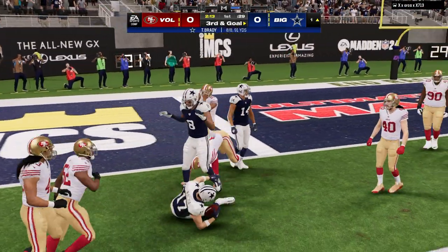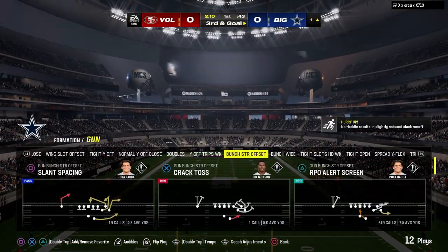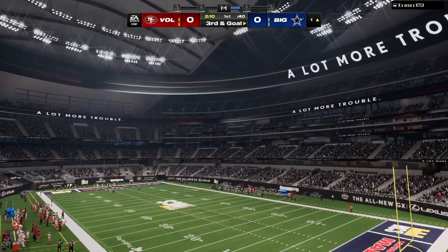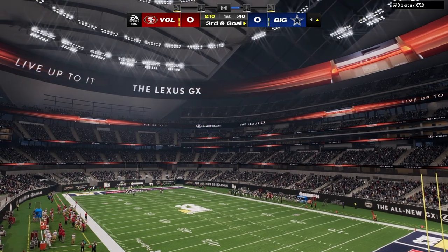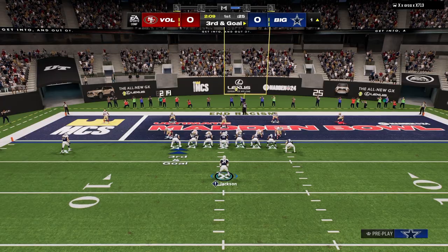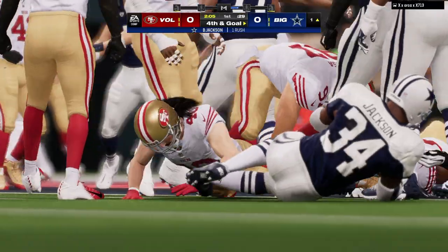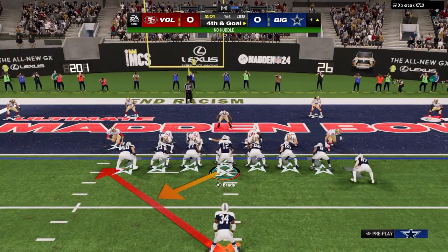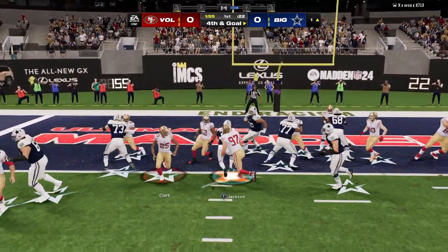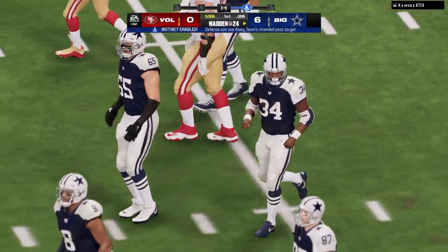Now we go into a third and goal situation — unfortunately I have to burn the timeout. We go into wing tight because I think it's one of the better formations for a yard. The stretch out of wing tight, if you're just trying to get one quick yard, normally does the job. Especially against 6-1, I can juke inside and just fight forward. I like to flip the run — not flip the play, just flip the run — and you see how I can juke inside. It's very difficult to stop that play for one yard or less.